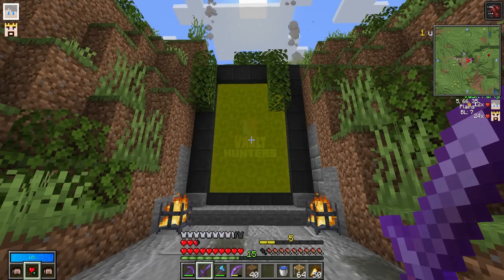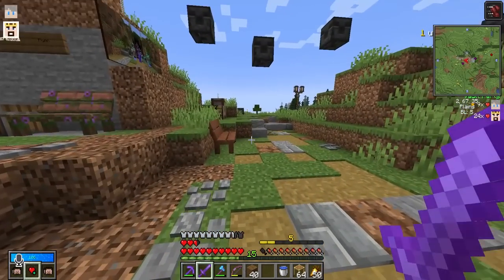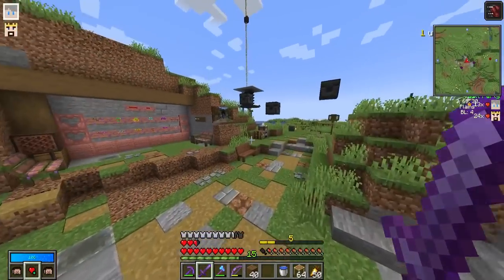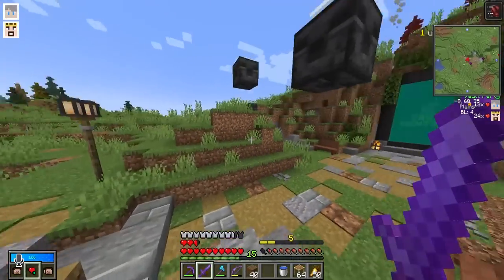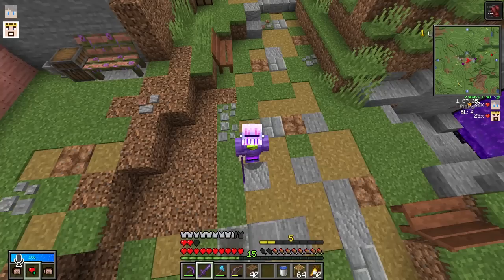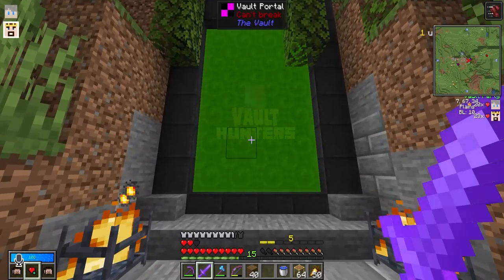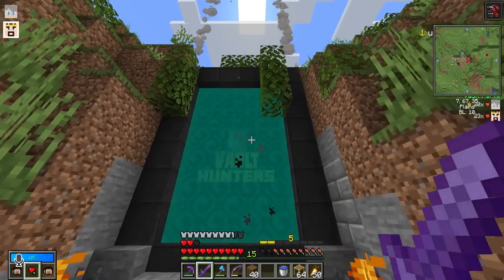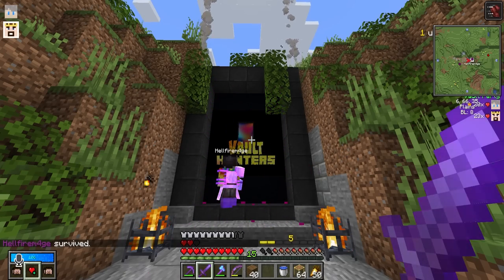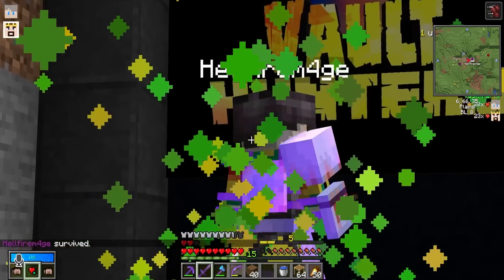Bad things are happening. I see him at 12 hearts. I'm wondering if I should leave the party. I'm just getting out, it's not worth it. Will Hell make it out alive? Put your guesses in the comments section. It's kind of funny just watching the lit portal, waiting to see if someone comes out. Hey, he made it out! And he levels up!